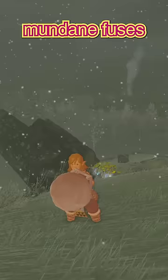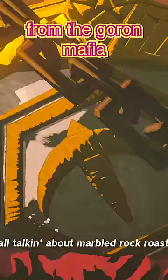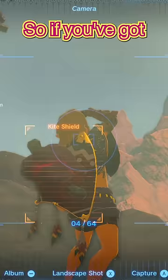The most obvious of these is the Marbled Rock Roast, which can be fused to your sword or shield to function as a hammer, and once you free the addicted populace from the Goron Mafia, this item goes away for good. So if you've got one in your pockets now, savor it.